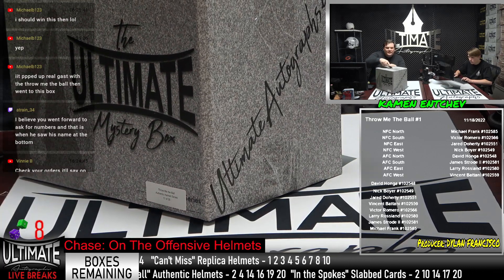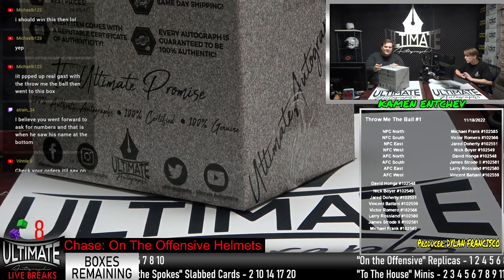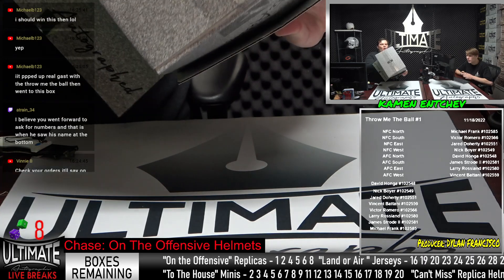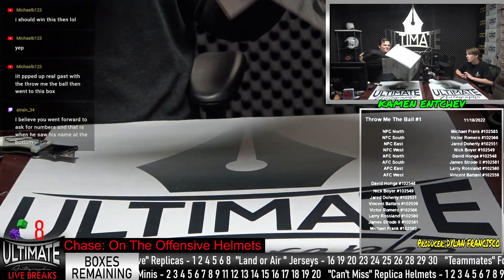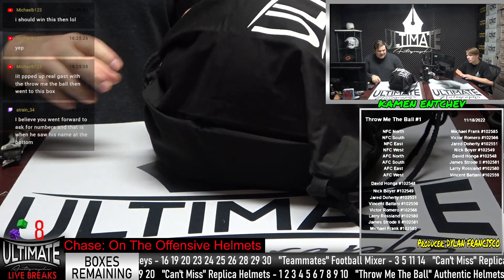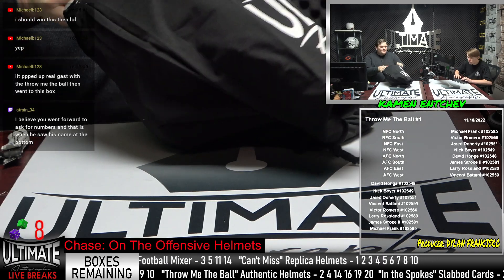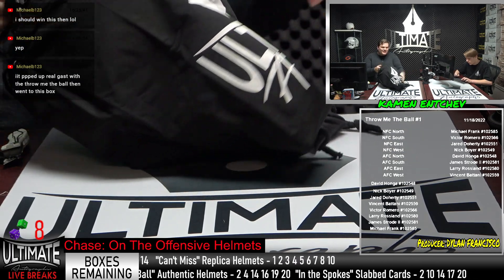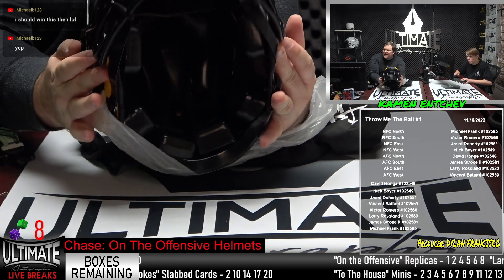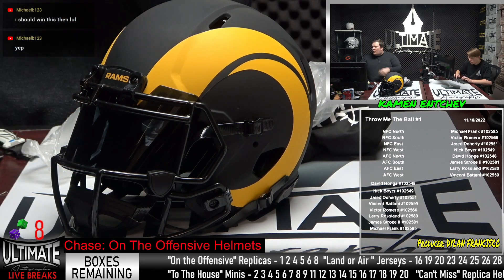Number 17, let's see the heat guys — this has been a series we've actually been sleeping on. All authentics — oh my goodness, I can already feel this. I felt the visor on here, look at this helmet right here. We got a signed visor coming up — it is Cam Acres, Super Bowl champ with the Rams last year, the running back for the Rams, number 23. It comes with this awesome visor — full size eclipse authentic with the signed visor. Cam Acres going to Nick Boyer, who I think already won earlier today.